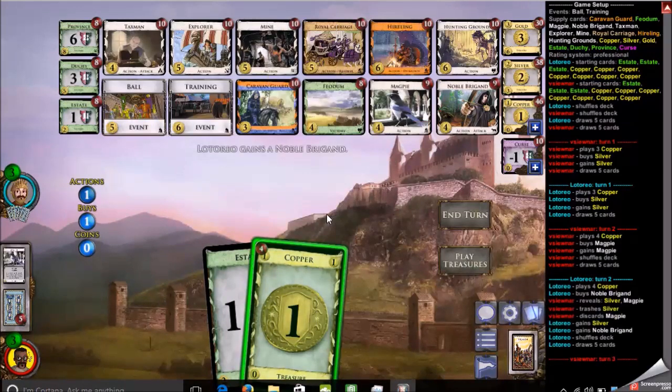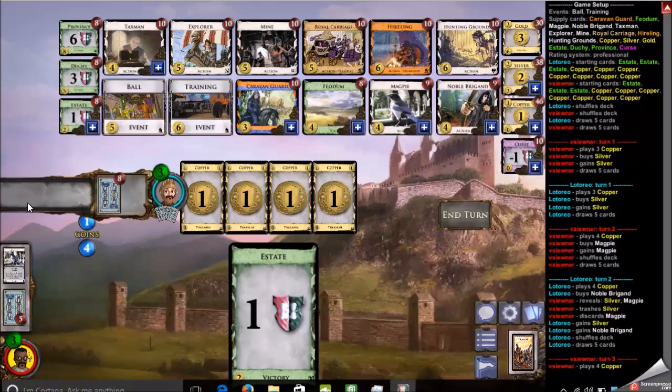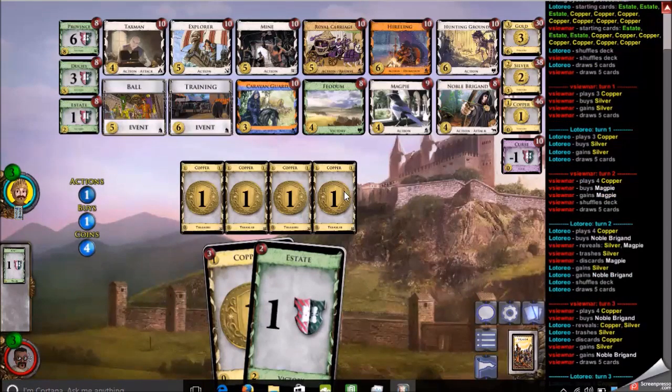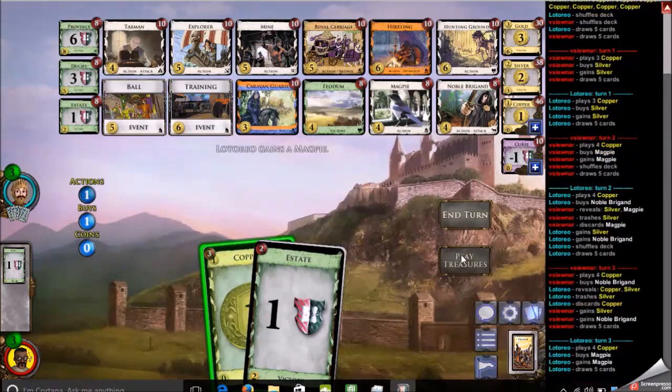My opponent opens a little differently, going for Silver and Noble Brigand. I was surprised when he opened Noble Brigand — he also managed to skip my Magpie and nick the Silver I initially bought. Now I'm thinking about how to counter this Noble Brigand, how to play so that I don't just lose to repeated early Noble Brigand plays. I opted for Noble Brigand myself, thinking it would eventually be useful, and I'm rewarded with a Silver — so that's good.